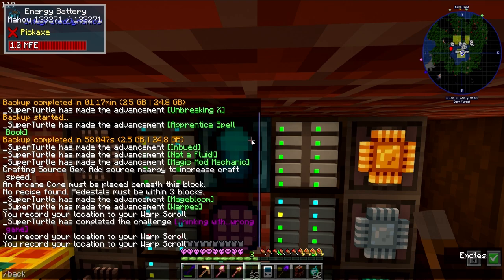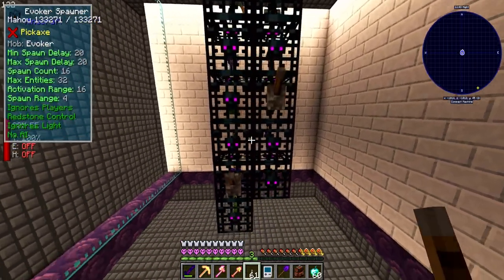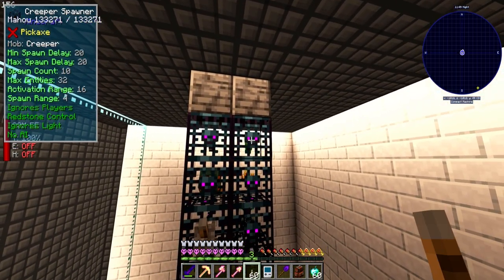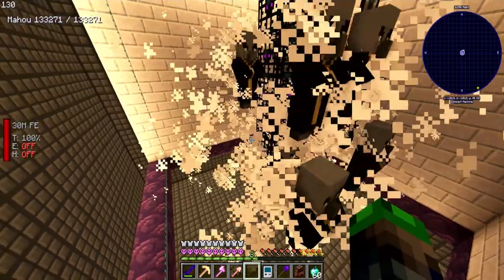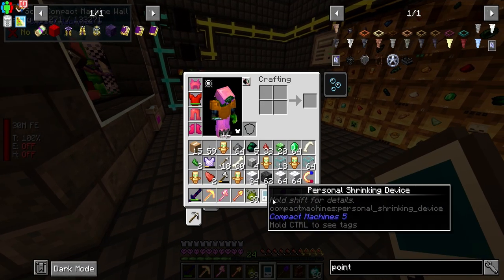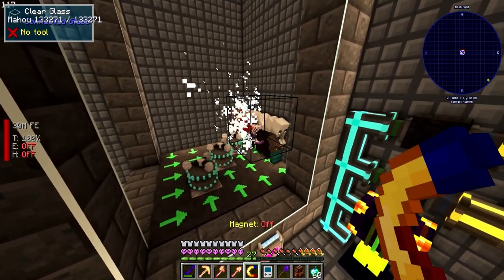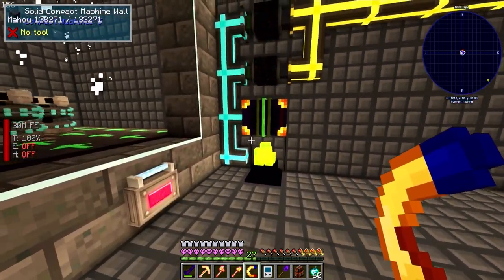I make sure I'm flying so when we exit back out we don't fall. We activate the spawners with levers - boom boom boom. We chunk load this compact machine. Head on out and over to the other one - I can hear mobs and items collecting. That's working pretty good.